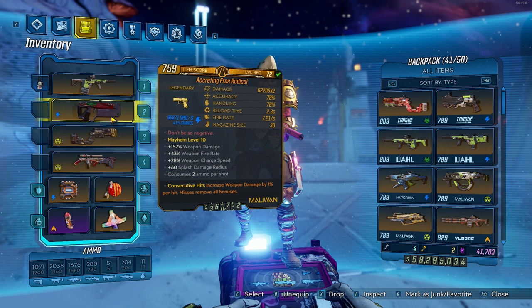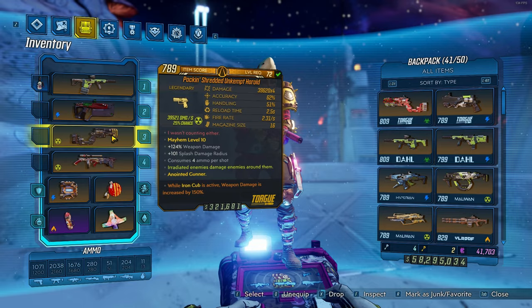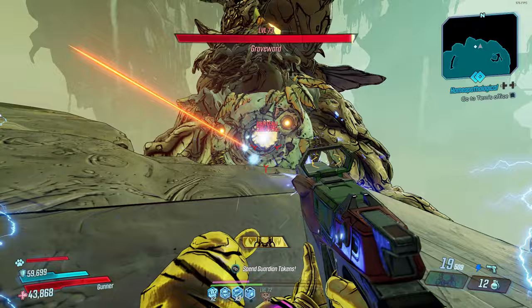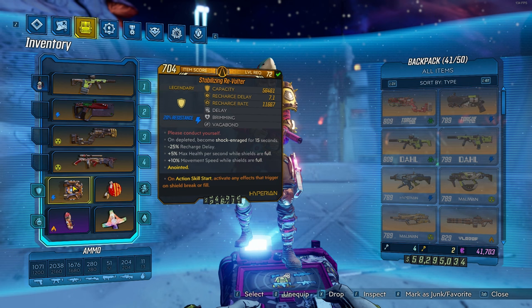For our gear, we're going to want a Kaosin with no element and consecutive hits, a Free Radical with consecutive hits, and for mobbing, an Unkempterald that has the 'while Iron Cub is active, increased damage by 150%' anoint. Pretty much any weapon works for mobbing, but the Unkempterald is one of my favorites. I'll be honest, I wanted to get this video out as soon as possible, so if you guys do find a good fourth gun for this build, please let me know in the comments.